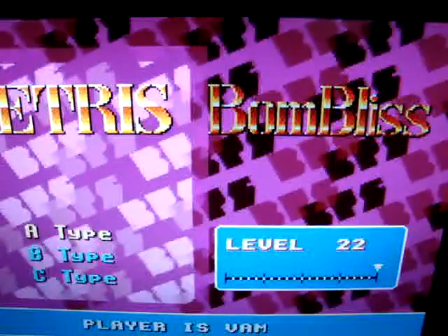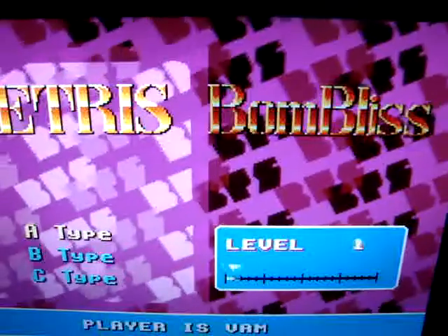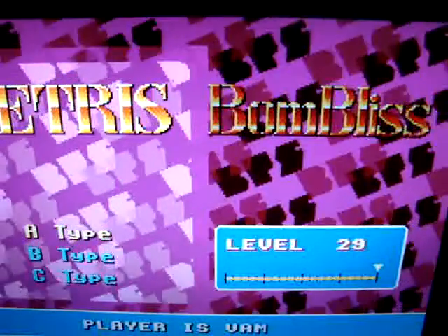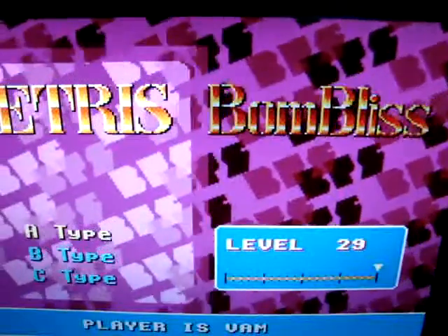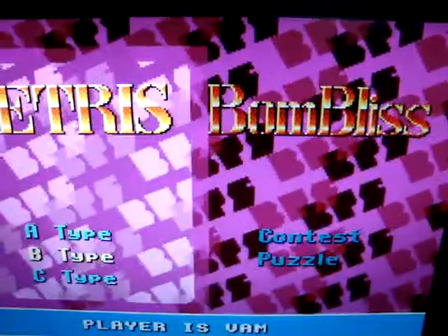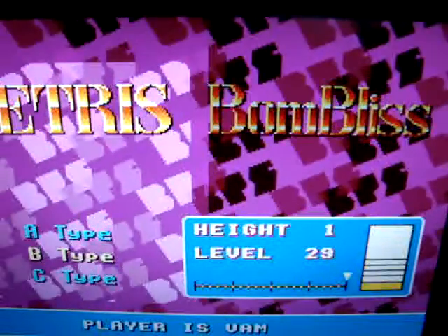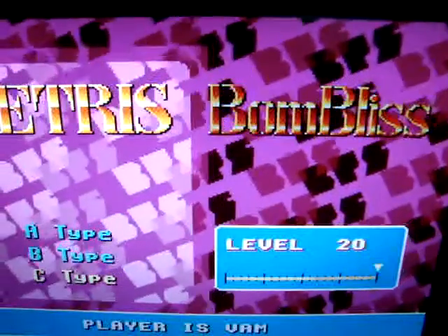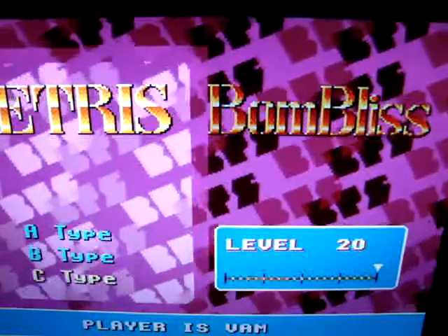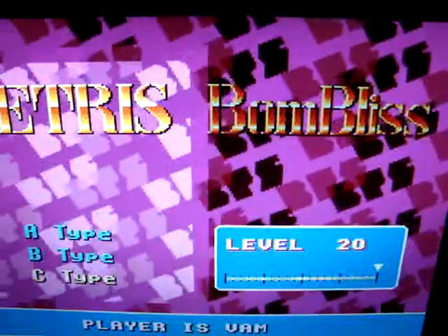A type: in the original version you'll be stopped at 20, but in this case here you can see that it can scroll from 0 all the way to 29. I don't understand why you cannot go beyond 29 where the max level is actually S9, but that's just a game feature. Likewise for B type, 0 to 29, height 0 to 5. The only exception applies to C type where I can only scroll to level 20 as the maximum — I cannot go any further.